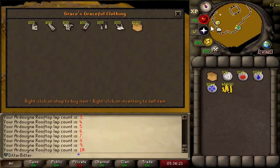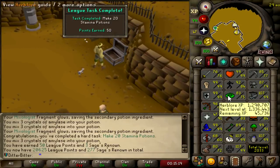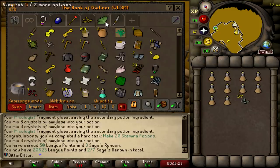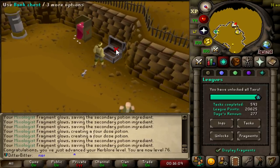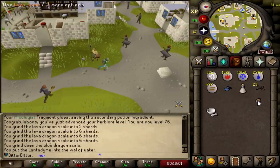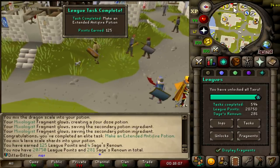I've got 10 marks of grace — bought some Amelie's. And that is make 20 stamina potions, 50 points earned right there. We're almost level 84 Herblore with a boost, so I'm just going to get that quickly. And that is 76 Herblore, which when boosted gets me to 84, allowing me to do another 125 point task. Let's do some magic — 125 league points, just like that. 20,750.